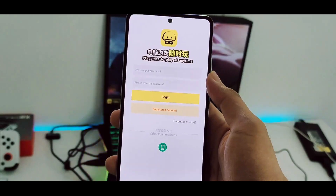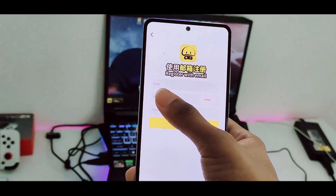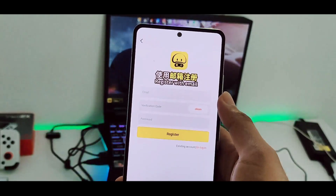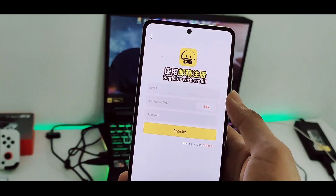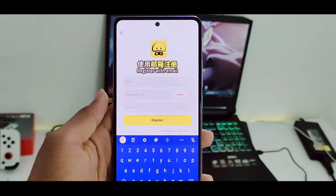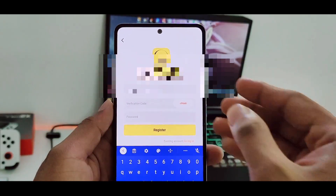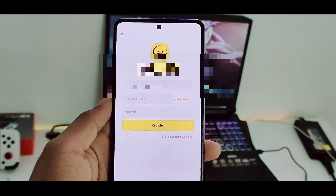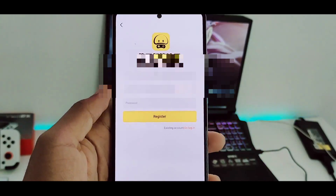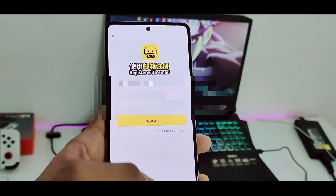Once you have downloaded Mogul Cloud Game, go ahead and open it. I'll show you guys how to play PS4 games on your Android devices through this app. Click on 'Register Account' — you'll need to create a brand new account. Note: you can use a temporary email if you do not trust this application. Just type in any email address you want to use, then click on 'OTP' and they will send you a verification code to your Gmail.